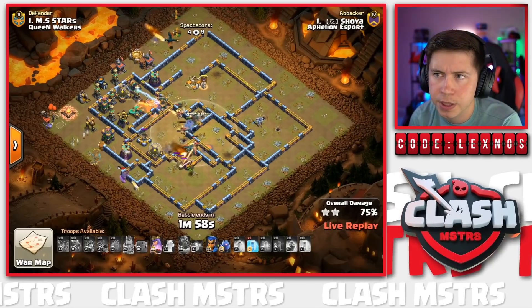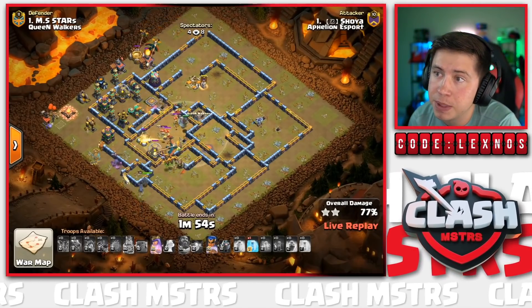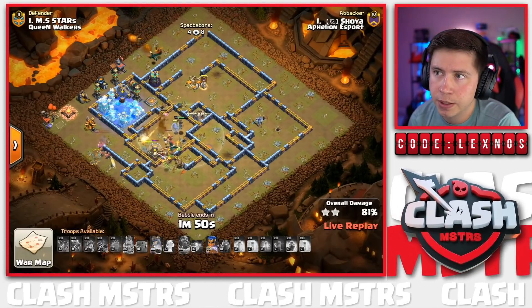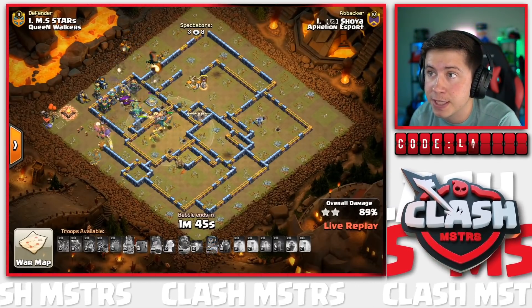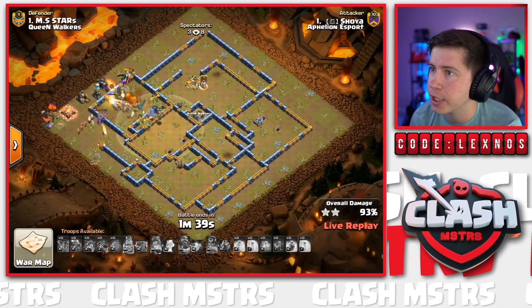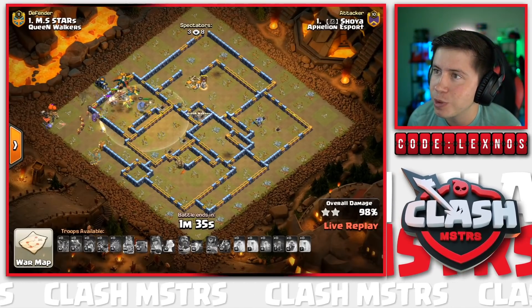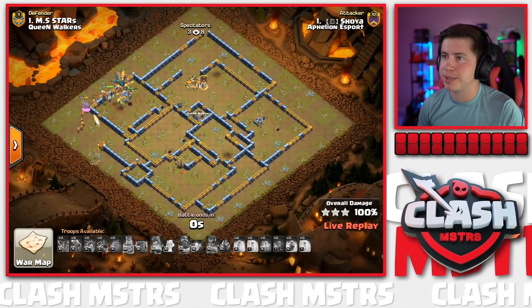The CC building is down so we can send the Royal Champion anywhere. King died on the left side; the Queen's going to have to pop her ability soon. We invest the Royal Champion in combination with the Queen to help tank for each other. We pop the RC ability early to get rid of half the Tesla farm; Skelly Trap pops but she gets the Scattershot down. Warden's still alive - this base is crushed with 90 seconds to spare! Beautifully done from Aphilion Esport to tie things up - three stars apiece.